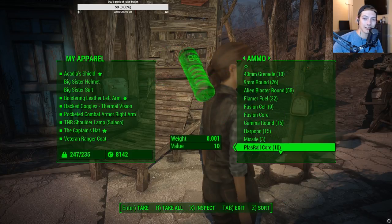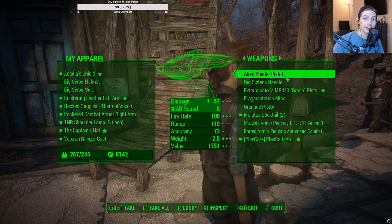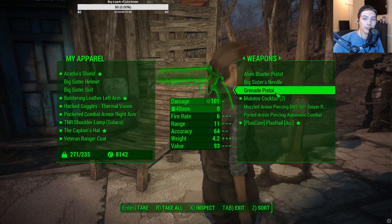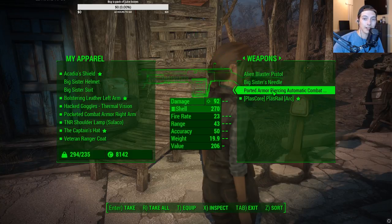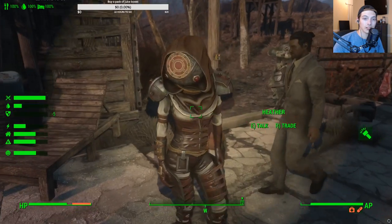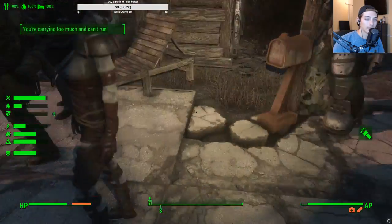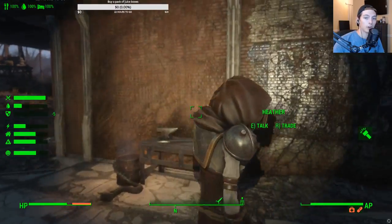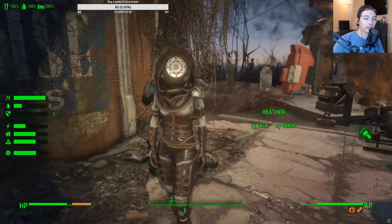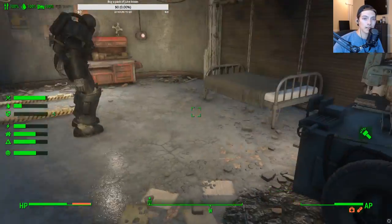Wow, she has a lot — look at all the ammo she has. She only needs Plazrail cores. I really loaded you up there. The weapons — 38 Gatling rifle, I don't need that. Big Sister's needle — she can keep that because it makes her happy. I'll take the Grok, I'll take this — you don't need this, you don't need the DKS, I'll take that thing. So now you can hold it. Oh yeah, I definitely think I like that more — that looks better.